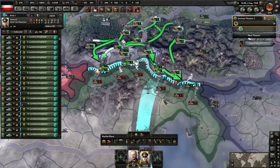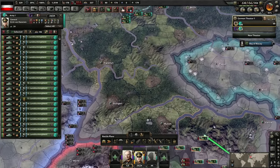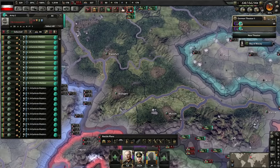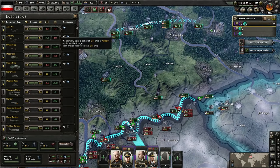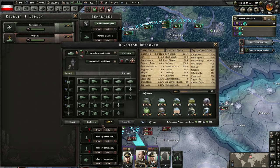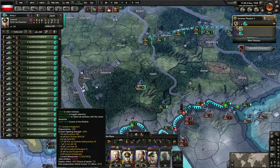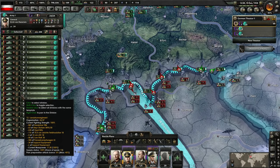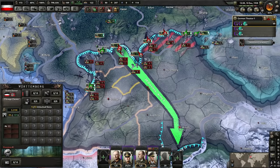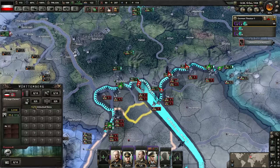Let me change tactics here — we're not going to be able to break through these mountains. What I need to do is fall back with about 12 divisions and hold this area. A little behind on motorized, so I'm going to adjust this template ever so slightly — take off one or two motorized and then add the tanks back on to get a 40 width. That's balanced it out. These divisions are all level two now — they're going to be in way better fighting shape. Two advantages: we've leveled up to level two so they won't suffer from that minus 25% penalty, and we're going to be fighting mostly on flat terrain.